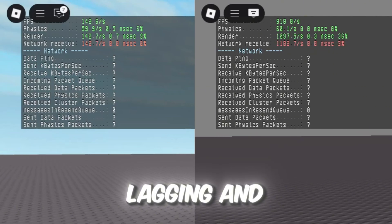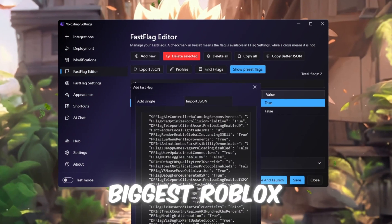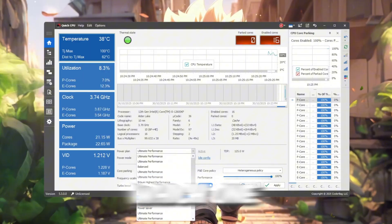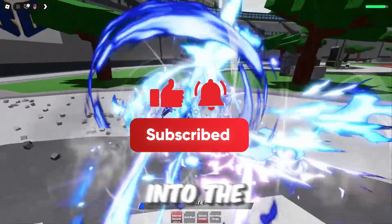Are you tired of Roblox running slow, lagging, and dropping FPS after the new update? Well, in today's video, we're testing Plexity vs. Voidstrap, the two biggest Roblox FPS boosters, to see which one actually gives max FPS and lower ping after the new patch. So let's get straight into the video.